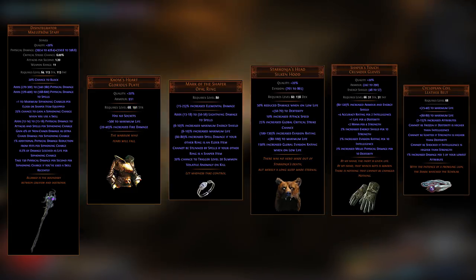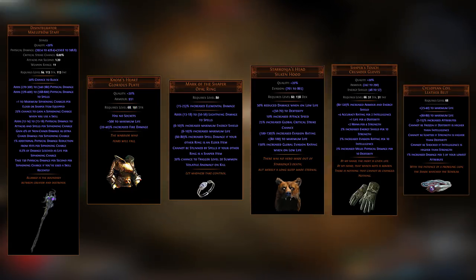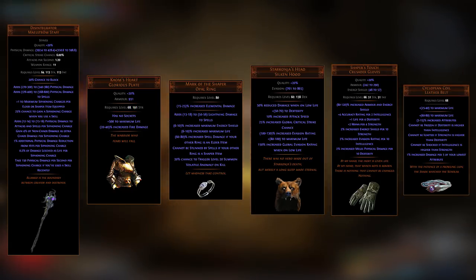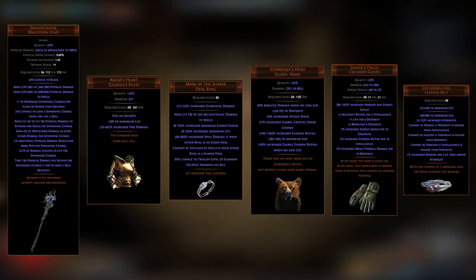To mitigate this damage you want to stack physical damage reduction, reduce damage over time, and life regeneration. Unfortunately, armor and arctic armor won't do anything to reduce this damage.